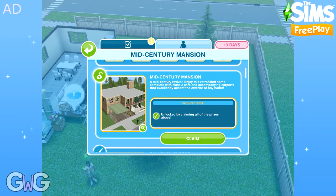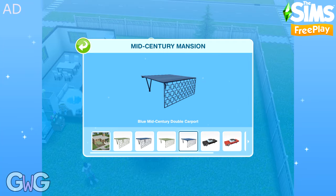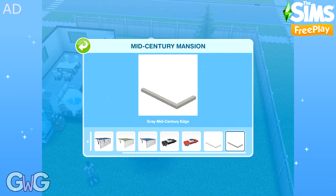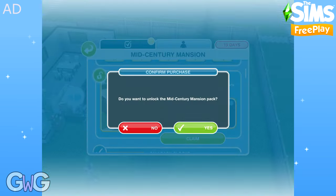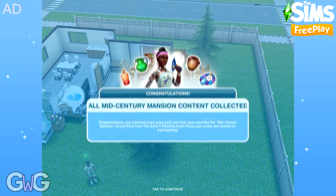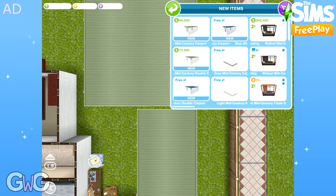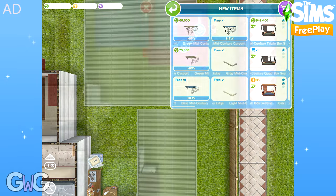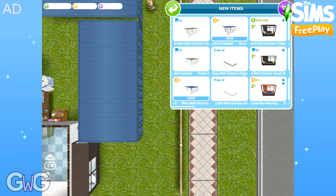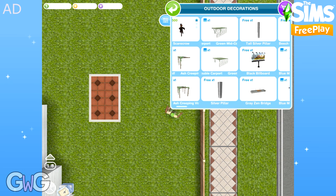Now they've all been purchased, we can claim the final pack for free, which contains the Mid-Century mansion house templates. This pack also contains the Carports — you'll find the blue and green Mid-Century carports in the outdoor decoration section. These come in two different sizes: the single and the double carports.